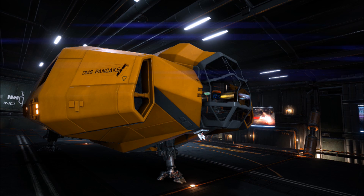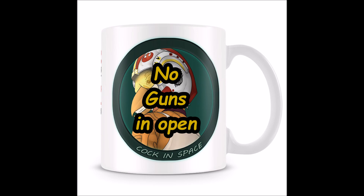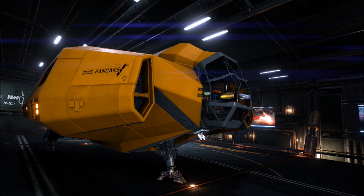Hi, it's Up1975, and that is a Type 6 — this is my Type 6. It's something that not many people would fly in open, especially one with no weapons. But why would you put weapons on a Type 6? Two small hard points aren't doing anything. Just save the weight and keep your speed up.